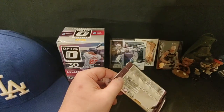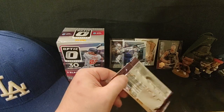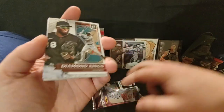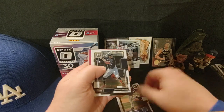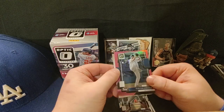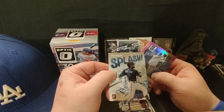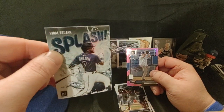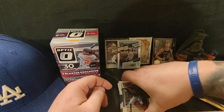One more pack, and I really should start packing — yes, I know I have to start moving tomorrow and I've done absolutely nothing. Luis Robert. Jackson Kowar rated rookie, Carlos Correa — don't know what the hell's going on with him. Clayton Kershaw — I'll take that for the PC, a little pink parallel. Kersh, and a Splash — Vidal Brujan. We were looking for the other Tampa Bay Ray but that's alright. That's 2022 Optic — I can't complain, that was a fun product. I'll definitely be getting more of that.